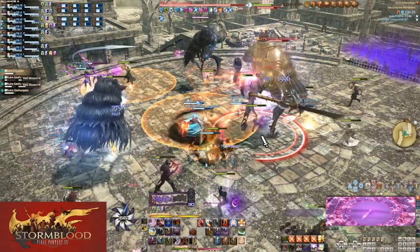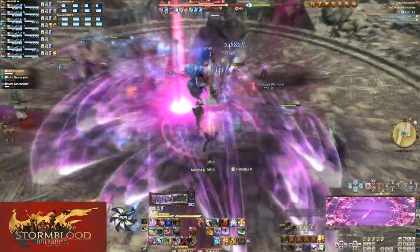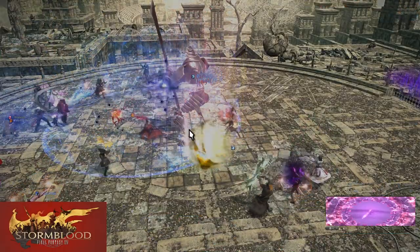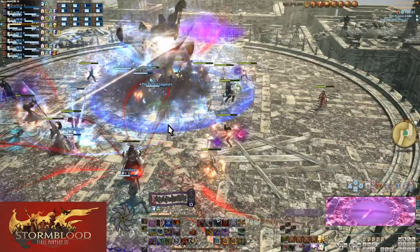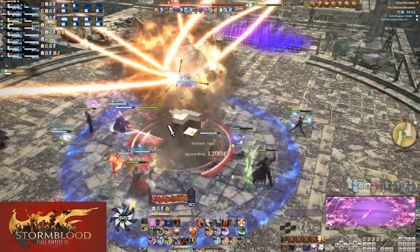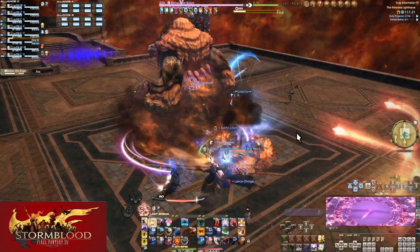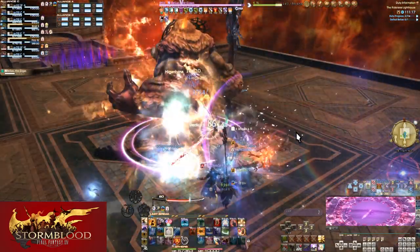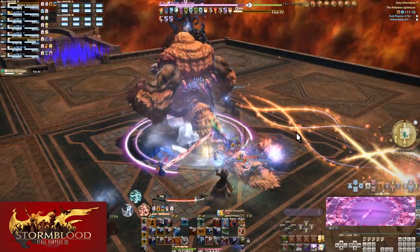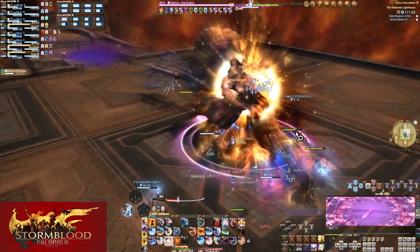To summarize for 24-man raids: save LB3 for emergencies, melee LB at some point after 10% but no lower than 5%, mage or ranged if nobody in your party is a melee, and if nobody used it for the boss just throw it at whatever the next enemy is. Also, tank LB is probably not ever worth doing — even if you do prevent your party's wipe, you'll have to raise two other alliances, often as more mechanics come up and kill your group anyway. Coming back from a full wipe is actually very common, but a full wipe saved thanks to a tank LB is probably one of the rarest occurrences you could see.